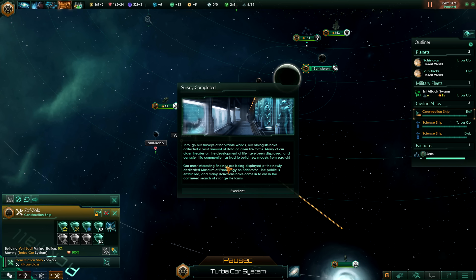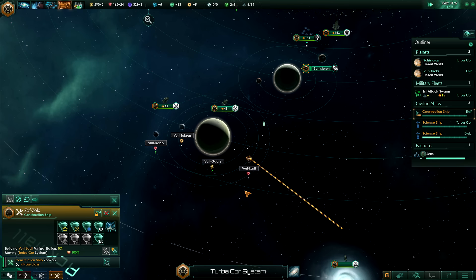Survey complete. Through our surveys of habitable worlds our biologists have collected a vast amount of data on alien life forms - many of our older theories on the development of life have been disproved and our scientific community has had to build new models from scratch. Our most interesting findings are being displayed at the newly dedicated museum of exobiology on Schistelon. The public is enthralled and many donations have come in. We just gained 317 society research and 121 energy - that's wonderful and will help us greatly when we colonize a new planet.